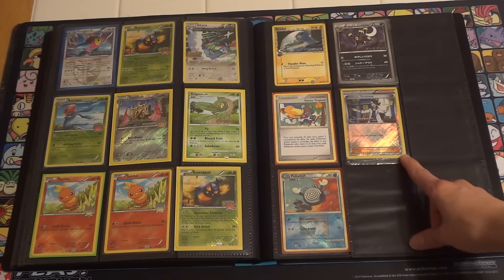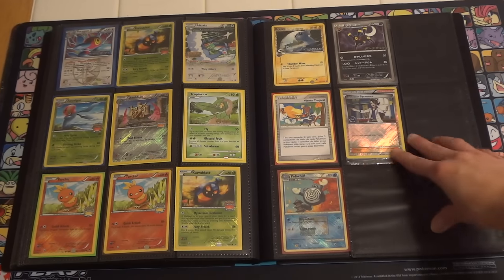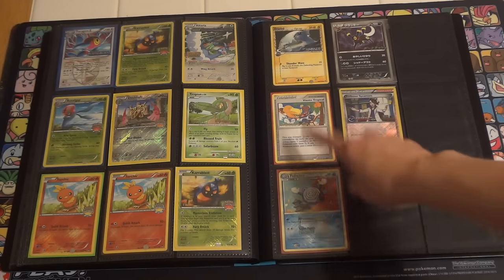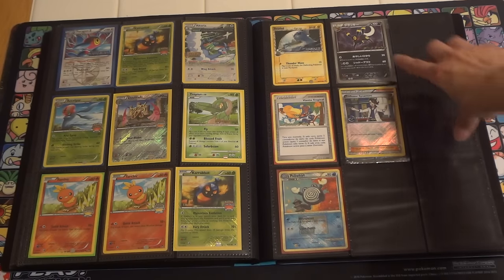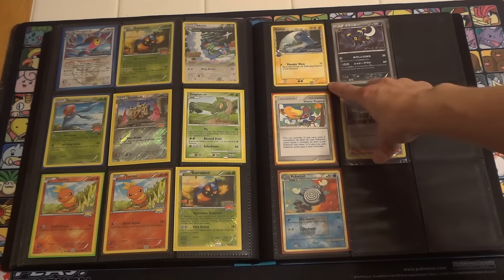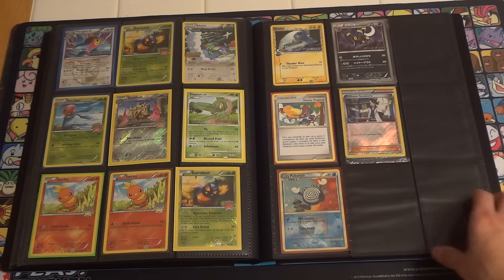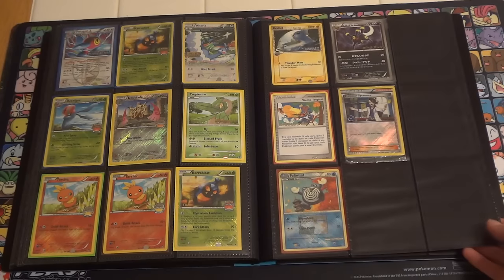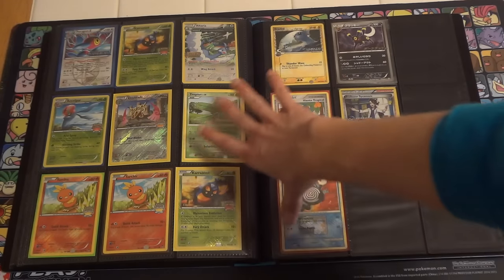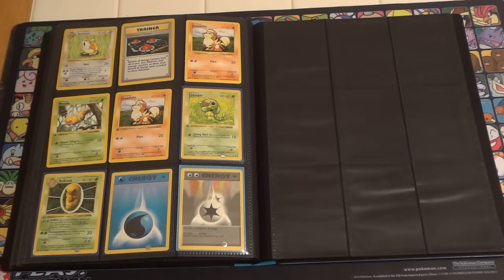Sealed Professor Sycamore — I think you get a playset in each. I actually have not opened mine, so I'm not completely sure. I am keeping one for myself. I believe it's a French Tropical Wave and a sealed Japanese Empoleon. The Dratini is a Donald Duck promo, and I believe that is staff, but this one has some damage. I believe this entire page over here are all staff pre-releases, and other promos.